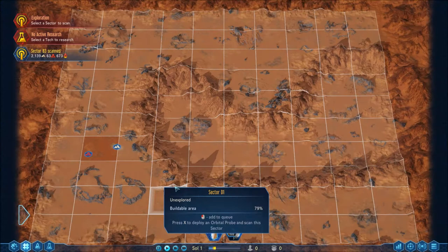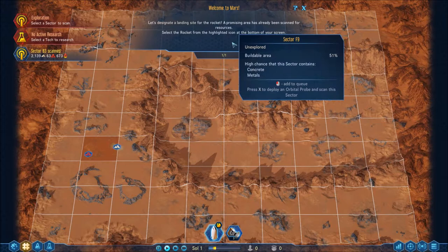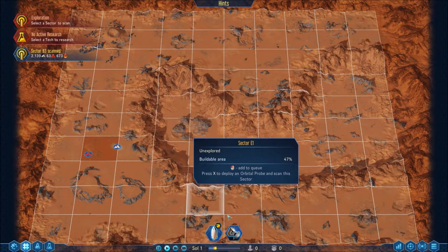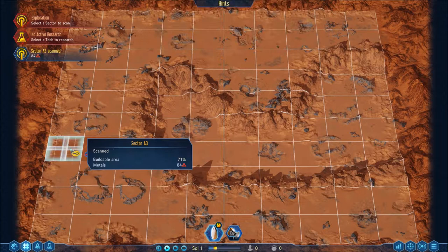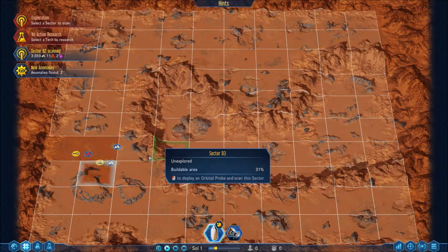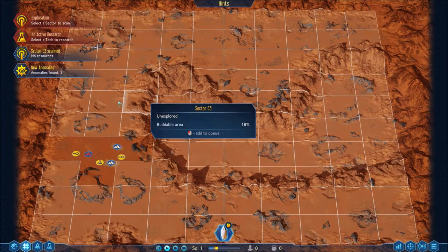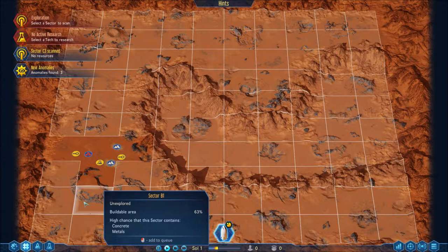So this area's been pre-scanned. One thing I'm going to do before anything is fire off some of my probes — I don't see any water nearby, which could be a slight problem. Placing one probe right there. I'm really hoping for metals. Metals, metals... oh, water up there! I hope we've got some water closer than that, because that's going to be a problem.